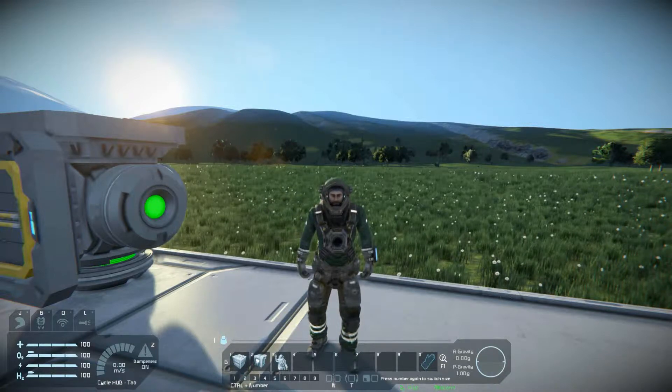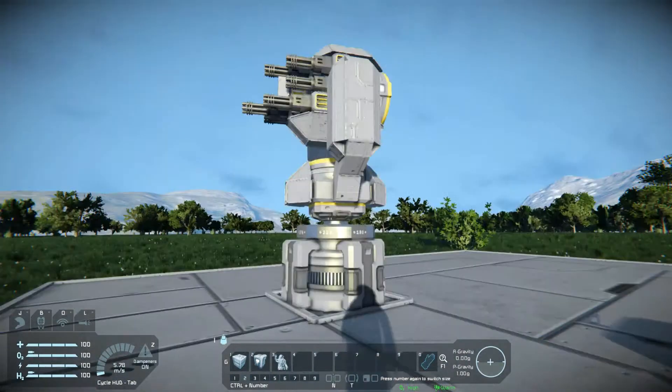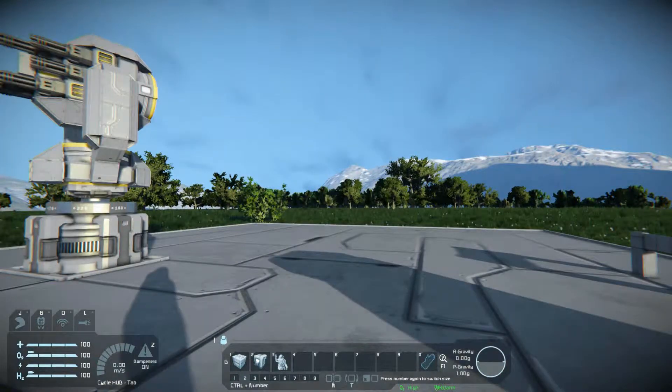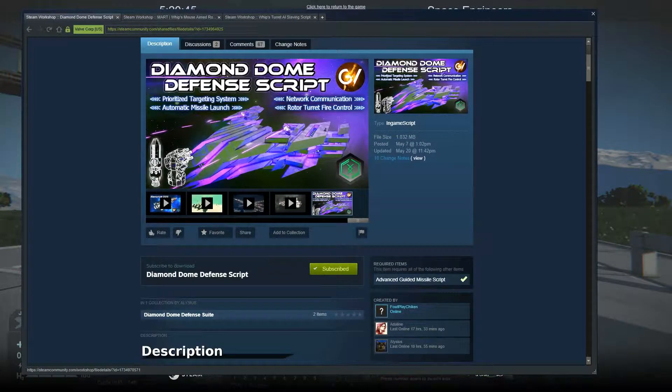Hello guys, welcome back to another YouTube video. Today I'm going to be going over how to make rototurrets. The reason I'm going to discuss rototurrets is I want to go over the new Diamond Dome defense script that Alessius has put out. But a lot of this requires missiles and rototurrets, so I just want to make sure we can build a rototurret before we go into the script.